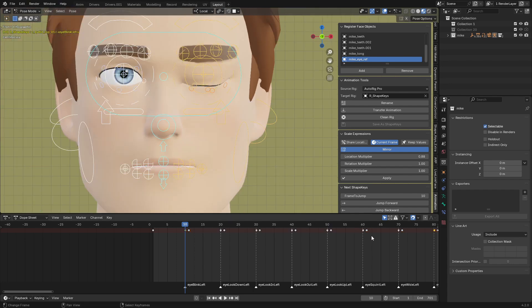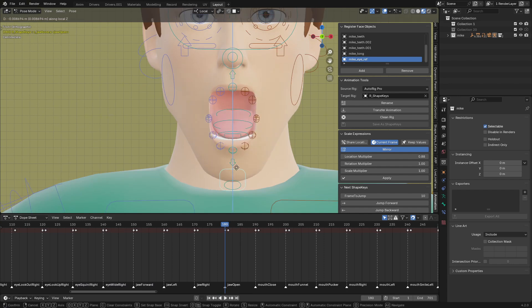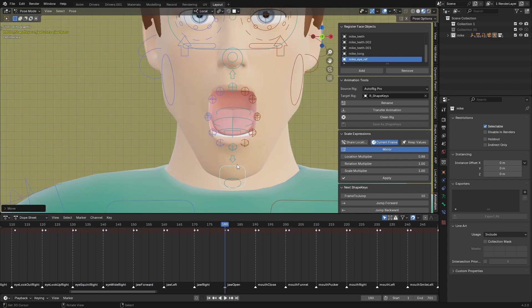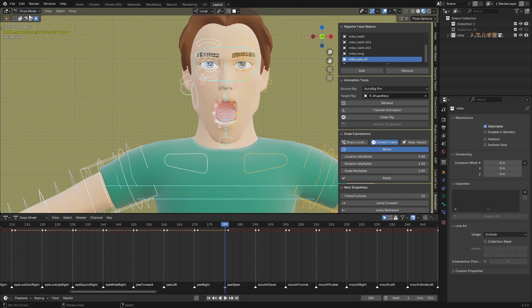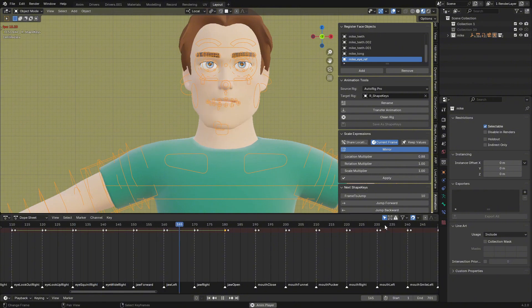For the jaw open, you can also decrease the strength as you want from here. Decrease it and then insert a keyframe. After we've done all this, our character has all the expressions set.